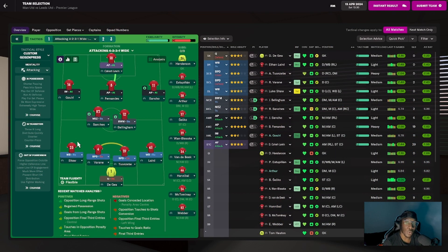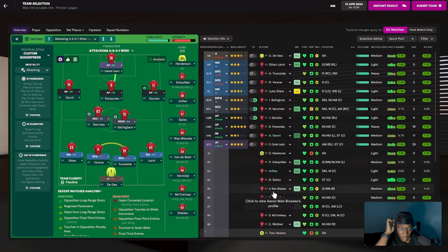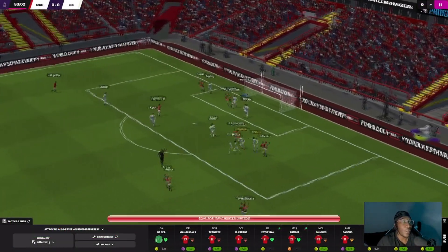The next game is against Leeds United at home at Old Trafford. We have our defensive partnership back with Varane and Twazibi, Ethan Laird is back, and Aaron Wambasaka is going to start and get some game time. We have Sancho linking up with him on the right, with Sanchez and Bellingham in midfield, and Bruno at the number ten position.